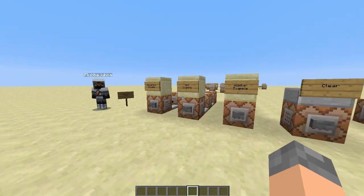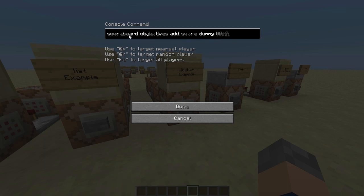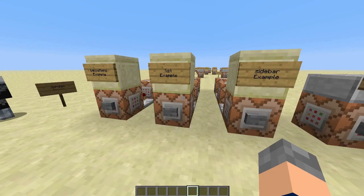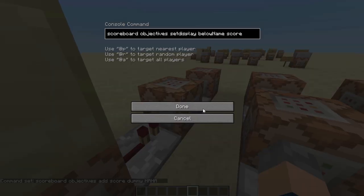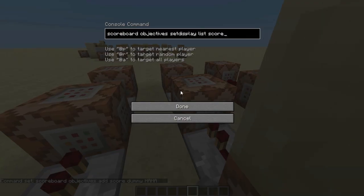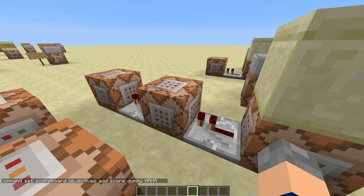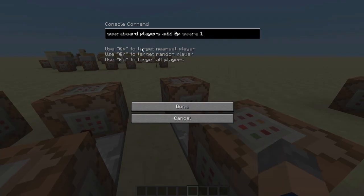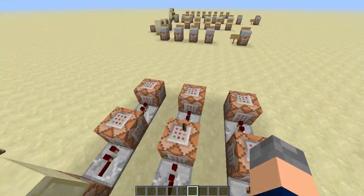I've set up a few examples here. These commands all use an objective called 'score' and its display name is 'ha-ha', so they can be completely different. These three are all exactly the same. The second command is setting its display to below name, list, and sidebar. And then the back one is a player command, which we'll go into more detail with shortly.